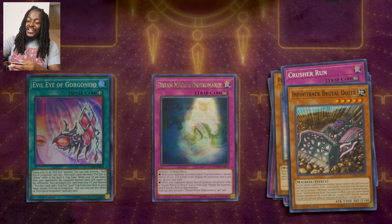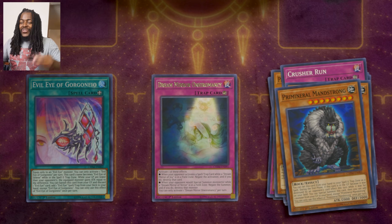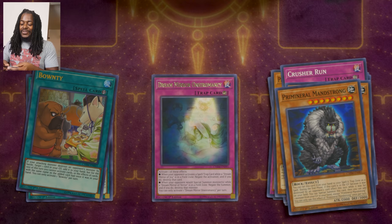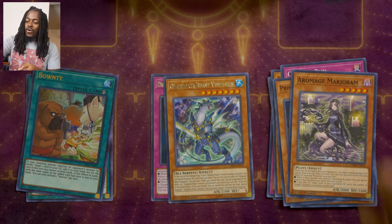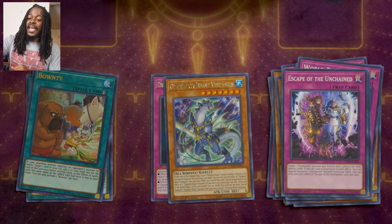Crusher Run, Infinite Track, Brutal Dozer, Primordial Land Strong, and Bounty — is it ultra rare? I guess. Bounty says: if your attacking monster destroys an opponent's monster by battle, target one card in the graveyard and add it to your hand, but for the rest of the turn you cannot activate cards or effects with the same name as the outed card. You can only activate one Bounty per turn. You're normally going to be destroying an opponent's monsters by battle — you could add cards like Nibiru or Thanos back into your hand, but then they'd see the hand trap. I'm pretty sure we'll figure out something for Bounty. Gladiator Beast Vaspirous Arrow Mage — I don't know how to say her name — World Reassembly, another The World Legacy, and Escape from the Unchained.